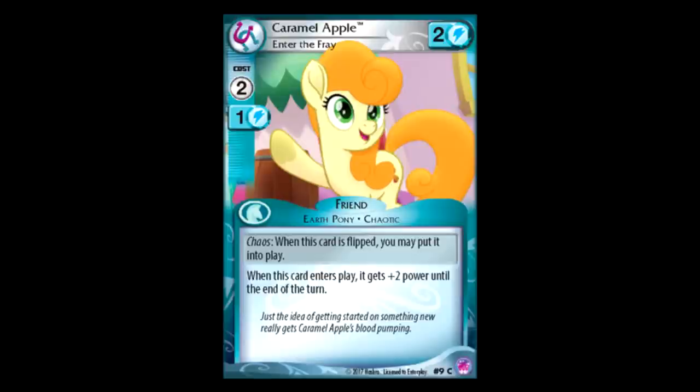Caramel Apple: when this card comes into play, it gets plus two power until the end of the turn, and its chaos effect lets you put it in play. This is okay. If you have a way of guaranteeing that you get its chaos effect off, like a card that lets you look at the top card of your deck and put it back, then I could see this being really useful, because it's four power that stays in play as a two power for free. But other than that, I don't really know how much I like it — probably just filler if you don't have something that guarantees its chaos effect.